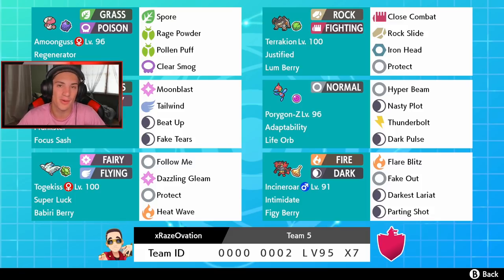In our first spot we got Amoongus, and he's been a beast on both casual and ranked ladder. He learned Spore, which is a 100% sleep move — only Amoongus and Breloom learn that move in the whole Pokemon universe. He also has Regenerator ability to get health back when swapped out, holding a Wiki Berry with Rage Powder, Pollen Puff, and Clear Smog. Next we got Terrakion, who has Justified as his ability, so Beat Up from Whimsicott can help him out. His moves are Lum Berry, Close Combat, Rock Slide, Iron Head for coverage, and Protect. Whimsicott is our Tailwind and Beat Up Pokemon with Focus Sash and Prankster for first-turn priority. Then we've got Togekiss as a Follow Me Pokemon with Dazzling Gleam, Protect, and Heat Wave, holding a Lum Berry and Super Luck ability.